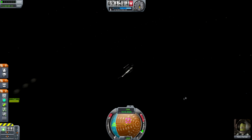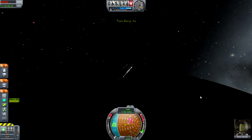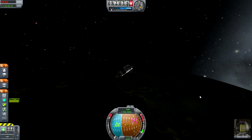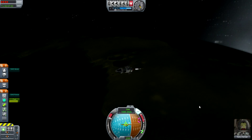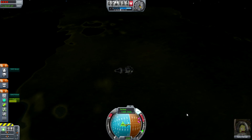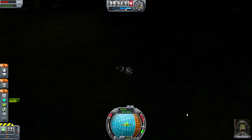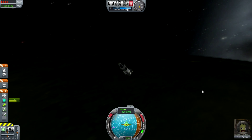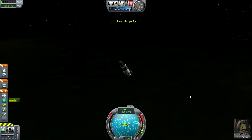So let's try and save our Tawny Kerman here. We're going to want to just really do nothing — slow down so we don't go into the sea, so we can try out a powered landing. We could jettison the command pod here, but where's the fun in that?